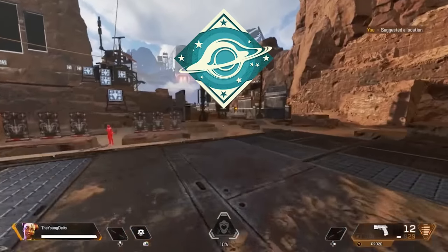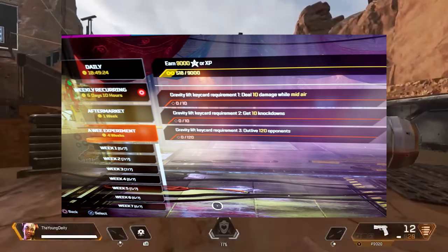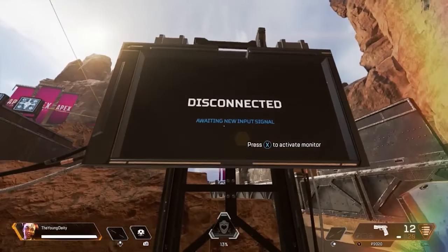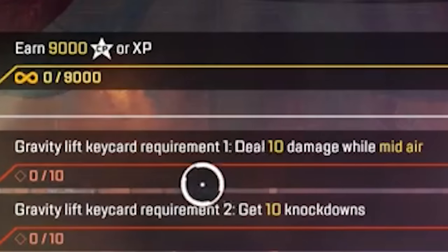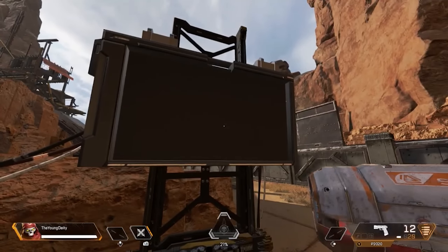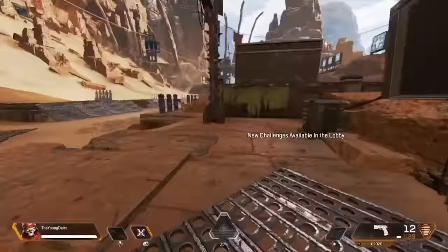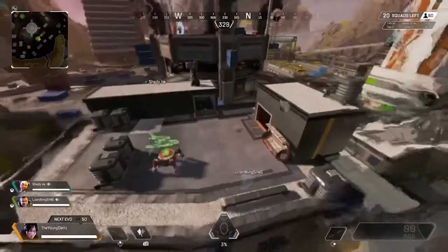The Horizon's Test Subject badge was awarded to players who completed the Horizon challenges when she was first teased at the end of Season 6. There was an odd-looking screen in the firing range, and interacting with it would start the event, requiring the player to deal 10 damage midair, get 10 knockdowns, and outlive 120 opponents. After finishing these challenges, the player would return to the firing range and grab a Gravity Lift keycard, which allowed them to activate Gravity Lifts scattered all around Kings Canyon and World's Edge.